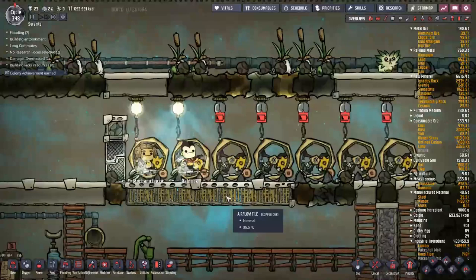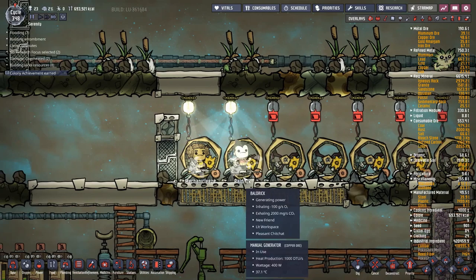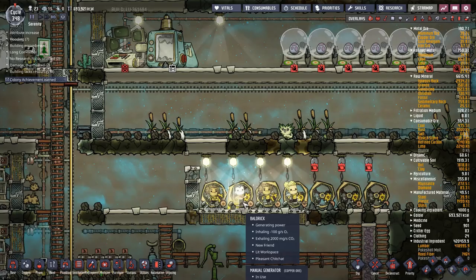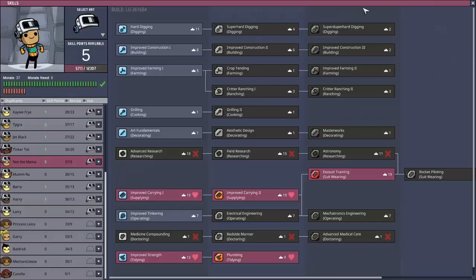The gym is very simple: it's just a manual generator hooked up via power cable to a ceiling light. That means a duplicate has to be on it to keep it on, and they'll never stop until lunch or something similar - they'll just stay here running. If you want to get complicated, you can add a power transformer and hook it up to your main grid. I'm usually not bothered - the power is useful but it's not really worth the extra heat inside my base.